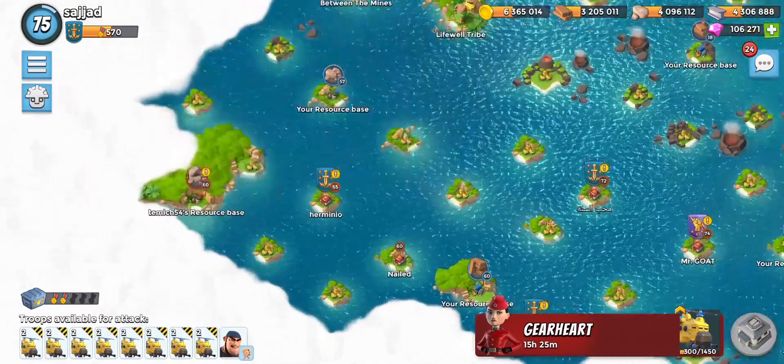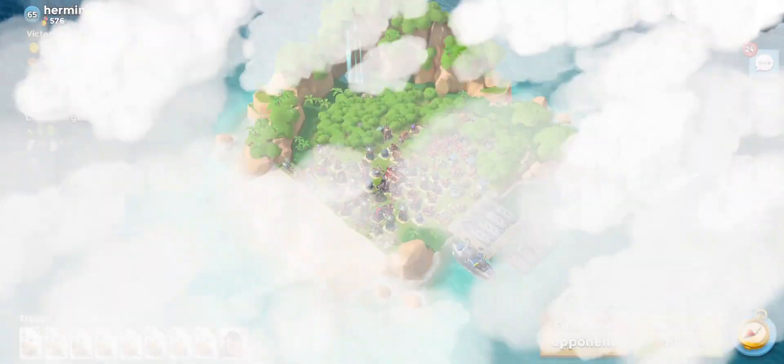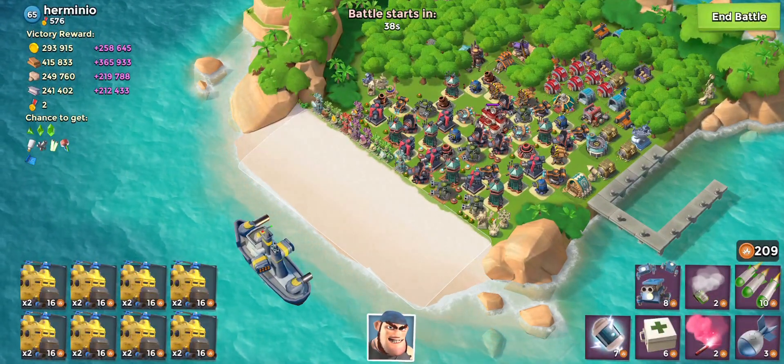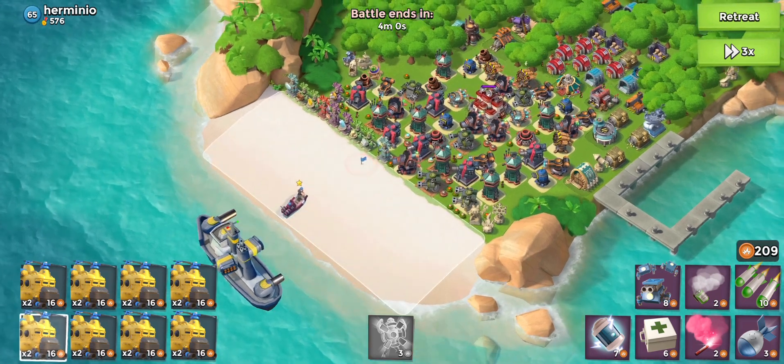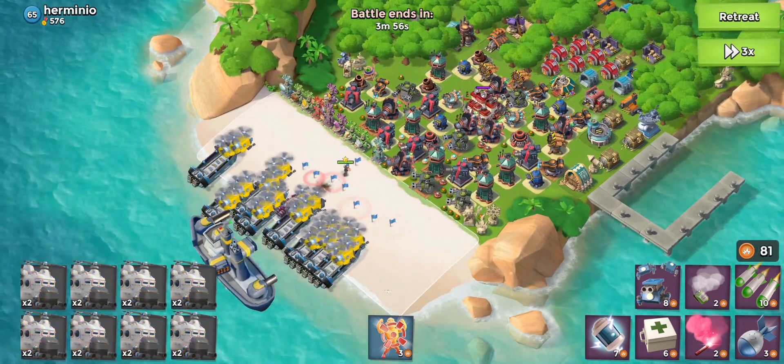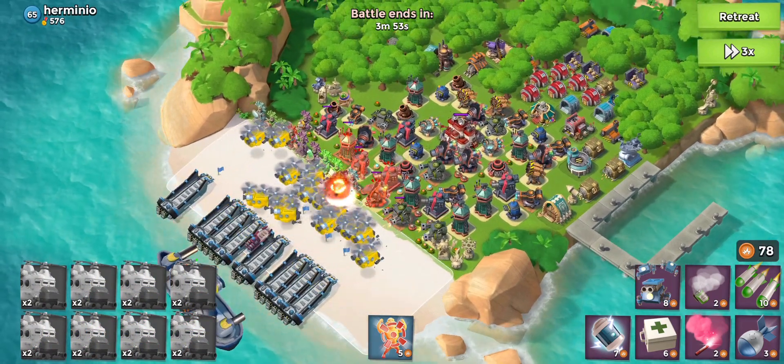This guy looks quite nice as well — he's got a good amount of resources. Let's drop down Private Bullet to start. There are a couple of boom cannons, so he'll distract and our heavies will do the damage.